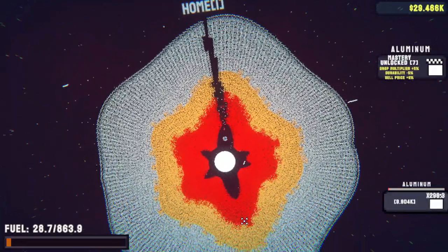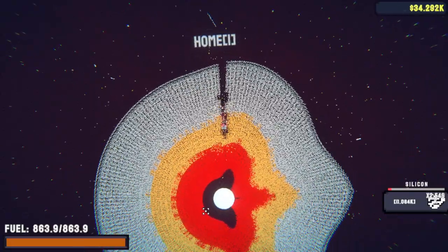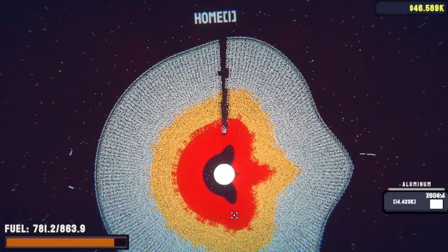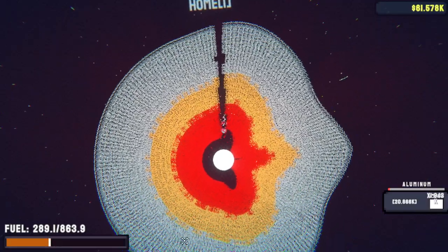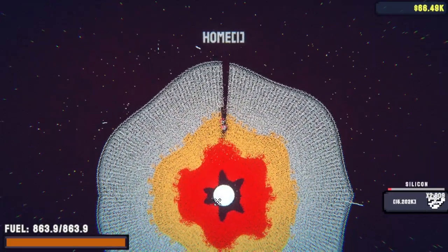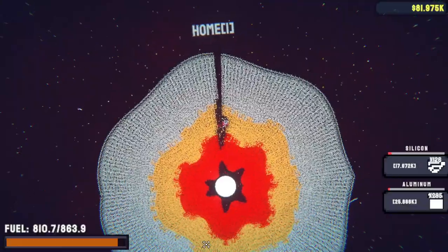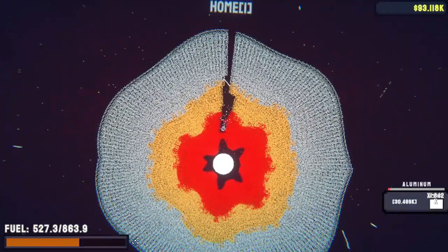We've actually gotten down to the core and die immediately — so now we're actually able to reach it, which is in and of itself helpful. However, exploding as soon as we touch the core is not super helpful. There are a few things I'd like to do before I explode, like actually getting the core. I need to get something that allows us to get fuel back up — as soon as I can refuel I might be able to take the core out.